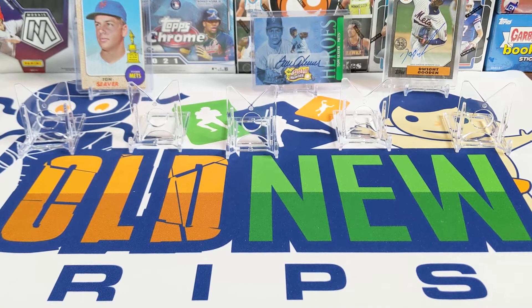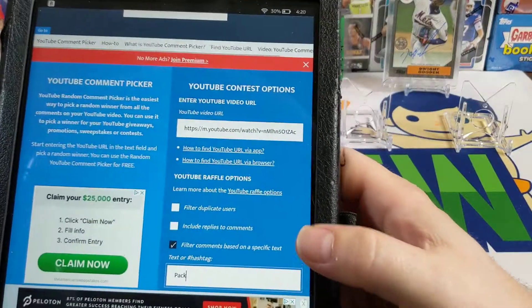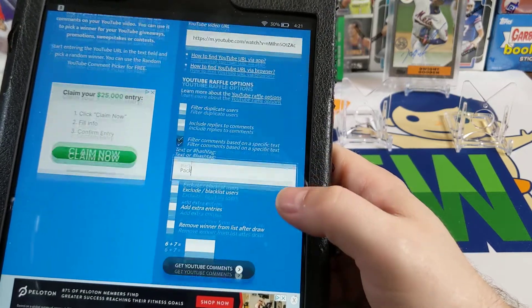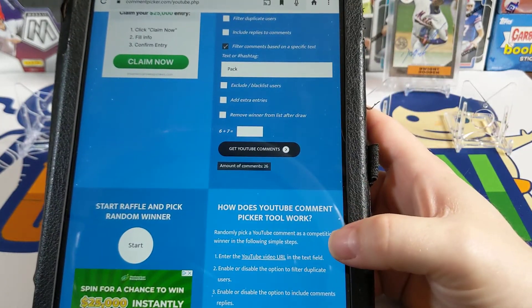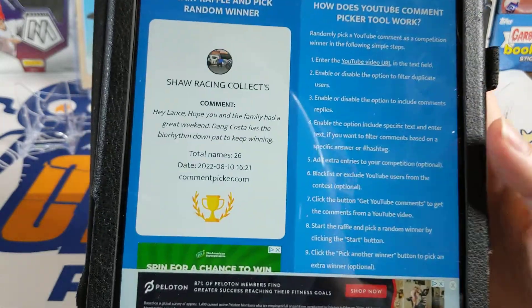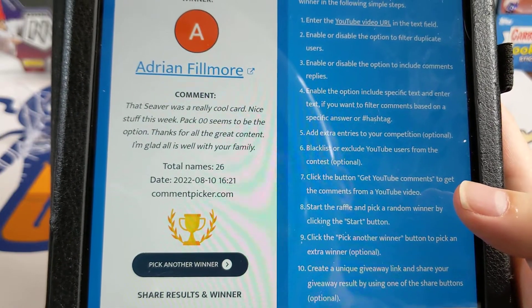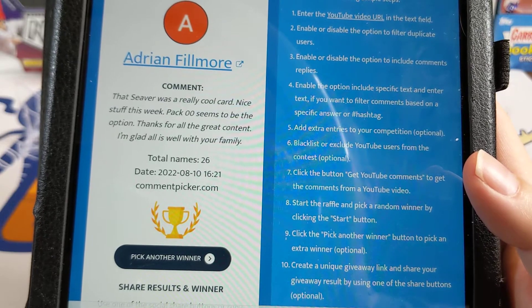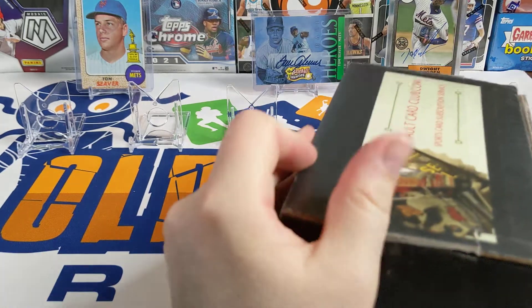Hey everybody, welcome back to Something Old Something New. Card rips on last day is Wednesday, so we're doing our weekly wrap-up. I always like to start off with a little giveaway — I put these little packs together and give one away every time. All you had to do was comment on the last video with what pack you wanted. So let's do a little math: we got 26 YouTube comments. The winner this week is Adrian Fillmore — pack 00 wins! Adrian wins the last baseball pack.